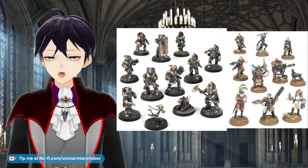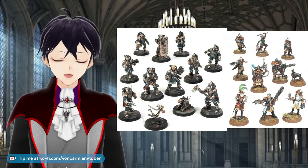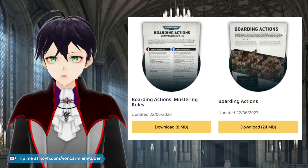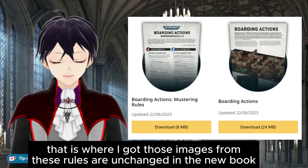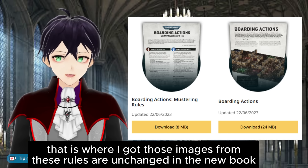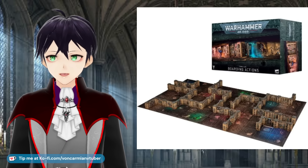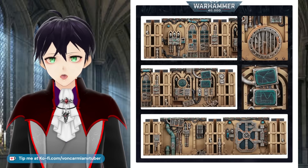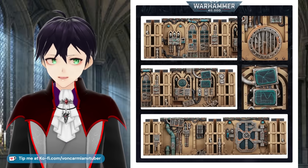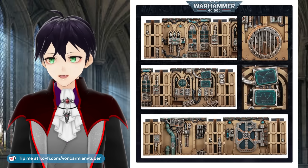If you really wanted to get a small number of voidsmen, this is perfect for the theme, and then you can ally them into your other Imperium armies. The basic rules to adapt 40k to boarding patrol were given away for free at the start of the edition on the Warhammer community website. The biggest expense is the board — lots of detailed terrain that mirrors itself, clearly done quickly on a computer, and it's kind of a pain to paint.